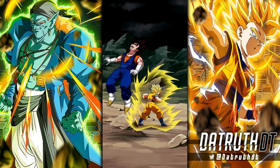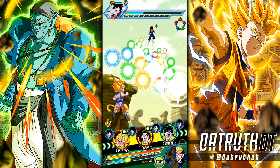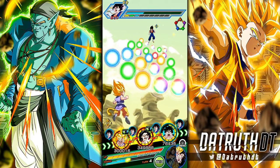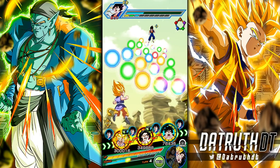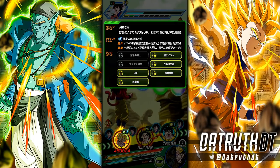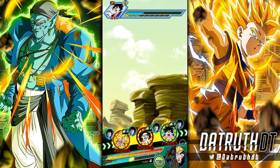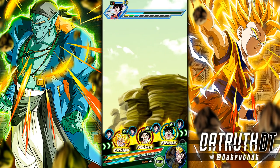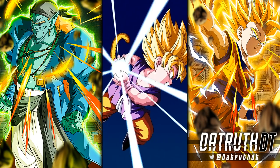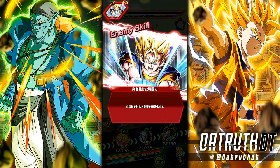TEQ Gohan does have a medium chance of launching an additional super attack as well, so he could launch three super attacks, whereas INT Gohan has only two at max. That's very important to mention. STR Super Saiyan 4 Goku is my pick for best EZA UR — every single Saiyan team you're just running him, he's just so good.